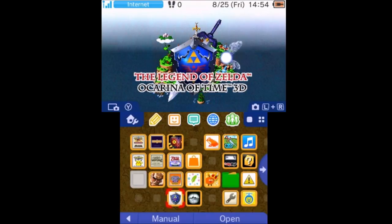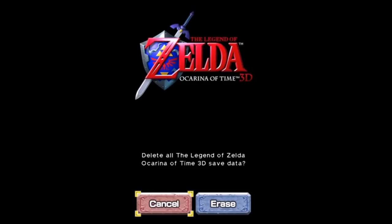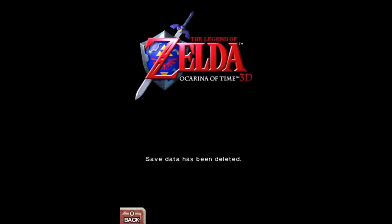After you've backed up, go ahead and launch The Legend of Zelda, hit the A button, and then press A, B, X, and Y at the same time — this will bring up a save data management screen. Here it says 'delete all the Legend of Zelda Ocarina of Time 3D save data.' Go ahead and hit A on erase. It'll try to psych you out and switch the buttons, saying 'delete save data, it'll all be lost permanently' — go ahead and hit A. Now all the save data has been deleted, hit back.